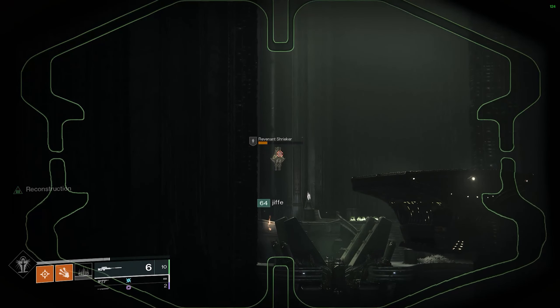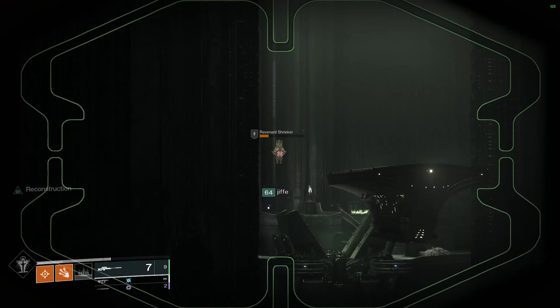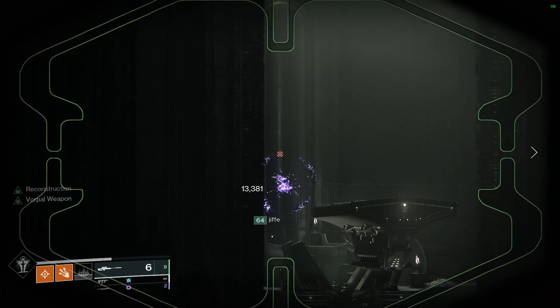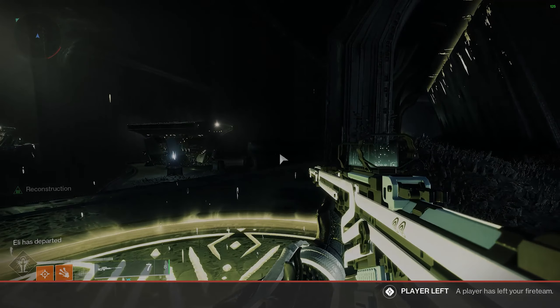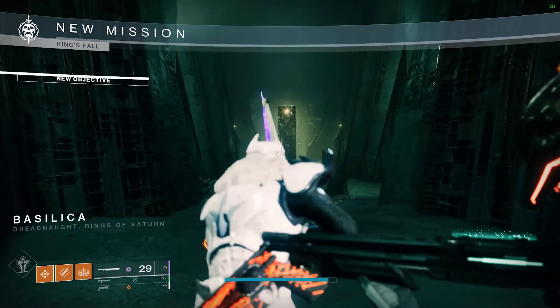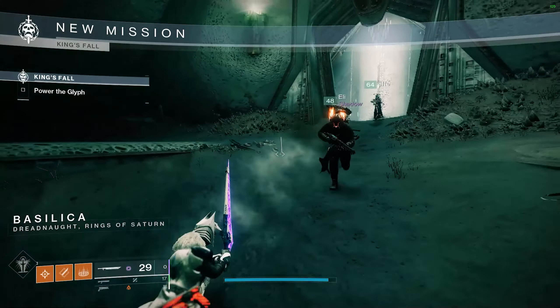Unfortunately, in order to complete the jumping puzzle with three people, you will need to have a few people leave the instance. The easiest way to complete this is to have the people who stand on the plate to disable the barrier leave when the third person gets through. They can rejoin when the third person goes up the elevator, and they will spawn in the new load zone, ready for the next encounter.